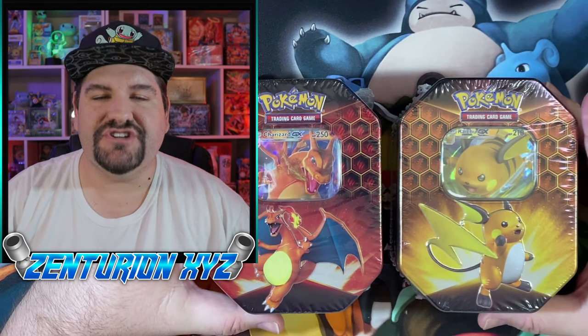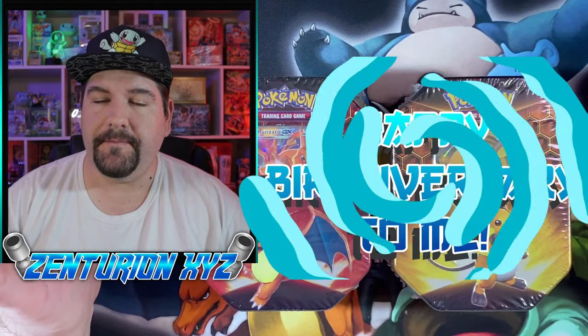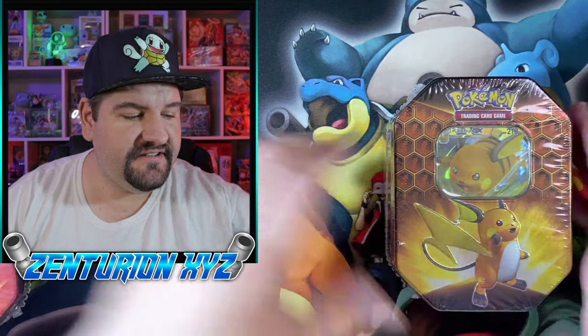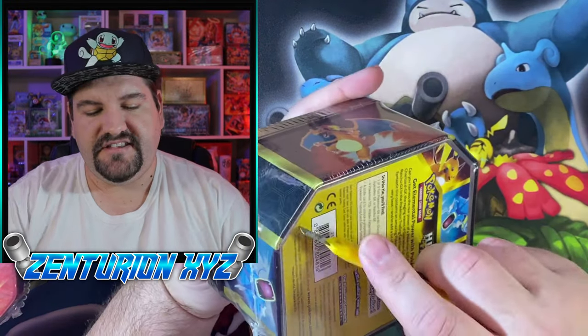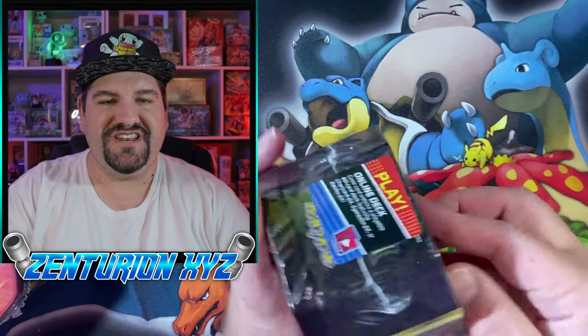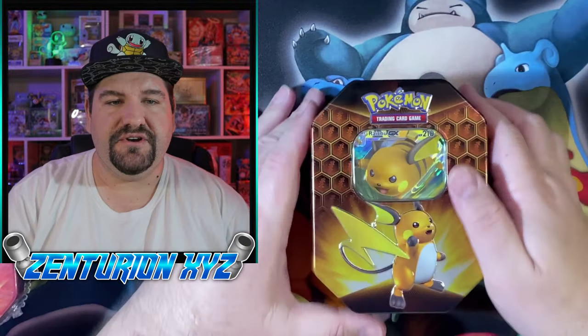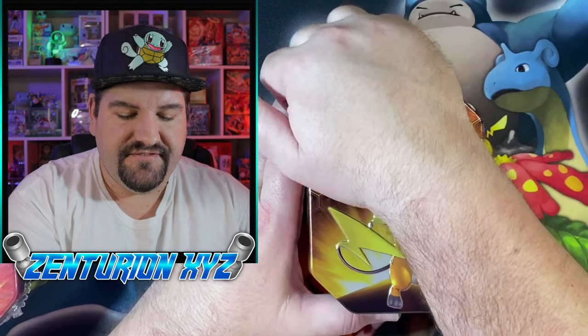We have a Raichu GX and a Charizard GX tin. I normally don't open up the Charizard GX tins because I want to keep them sealed, but since it's my birthday I decided I'm going to go ahead and do that. We are going to get into this Raichu tin first and see if we can pull that very elusive Shiny Zard, which I have yet to pull. And I also want to talk to you guys about a couple of new things that have come up.